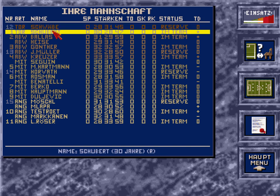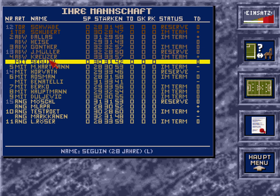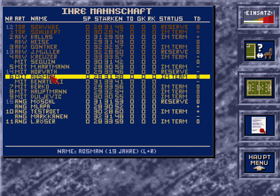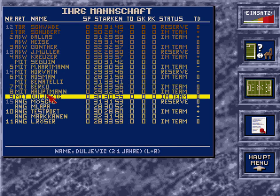Mal sehen, ob ich hier alte Spieler in der Mannschaft habe. 30 Jahre – also, wer geht. Mittelfeld: Benatelli ist schon 30 und auch nicht besonders stark. Und hier habe ich einen 31-Jährigen: Berko.